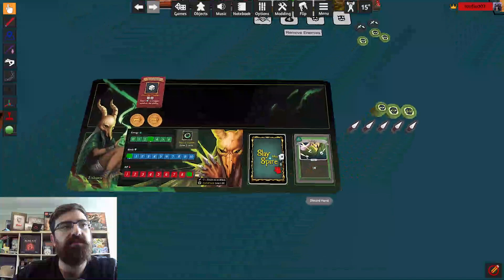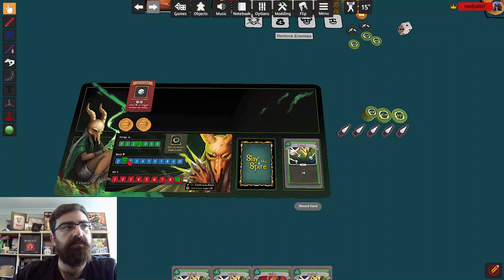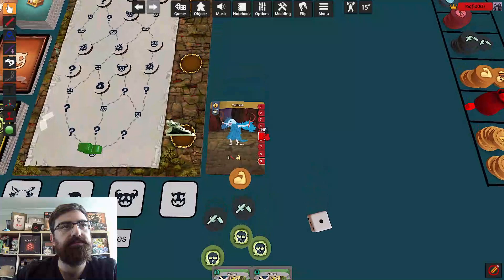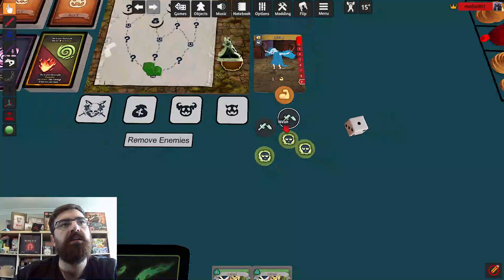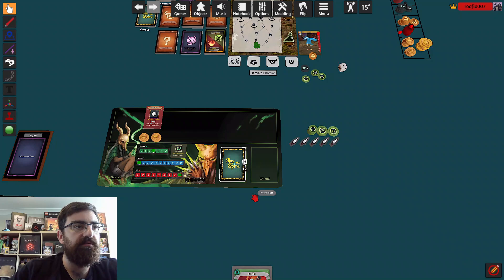Next turn I draw up to five cards. My relic does not trigger. He's going to attack me for two now because he got strengthened at the end of his turn. I might block one, play my strike, and block another one — I only hit him for one. Then he takes three poison damage and he hits me for one, but I successfully block that. This game — you're constantly picking up cards, discarding your hands, getting hit, so on and so forth.